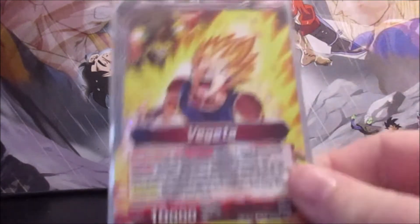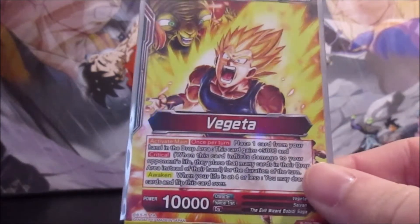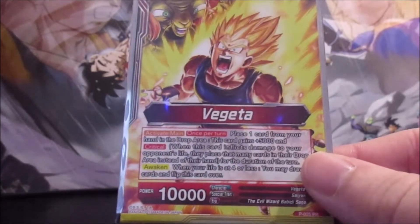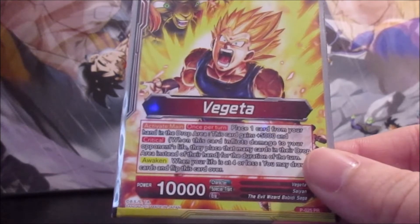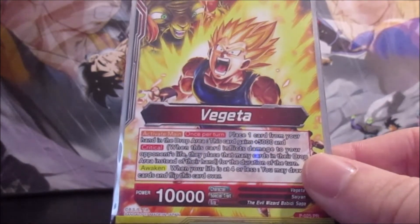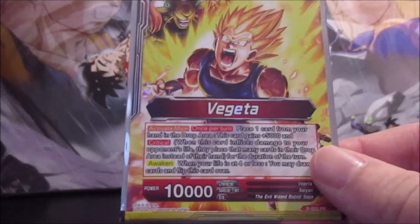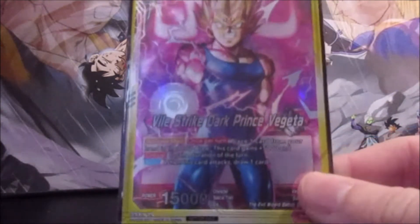This time around we're using the old Draft Box 1 Majin Vegeta leader. I always liked this leader — his Activate Main is once per turn: you choose a card in your hand, put it in the drop area, and he gets plus 5,000 and critical. It is kind of nice that he's a draw 2 on Awakened. Getting the 2 energy is always a good thing, but since this leader is always pitching a card to get that boost and critical, the draw 2 is pretty essential.